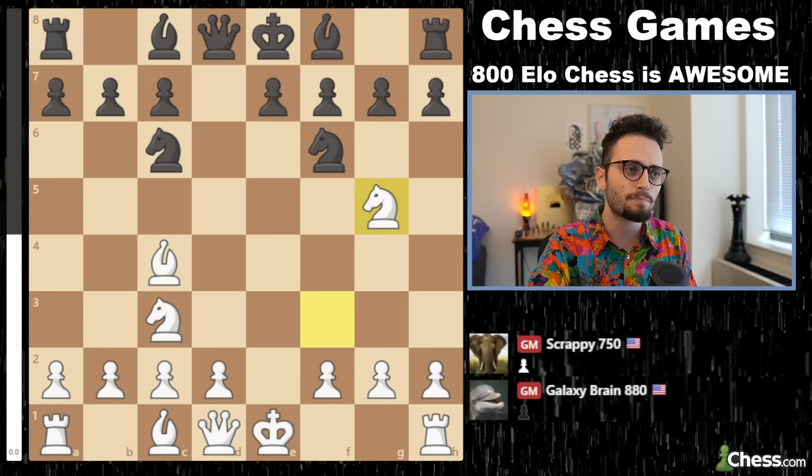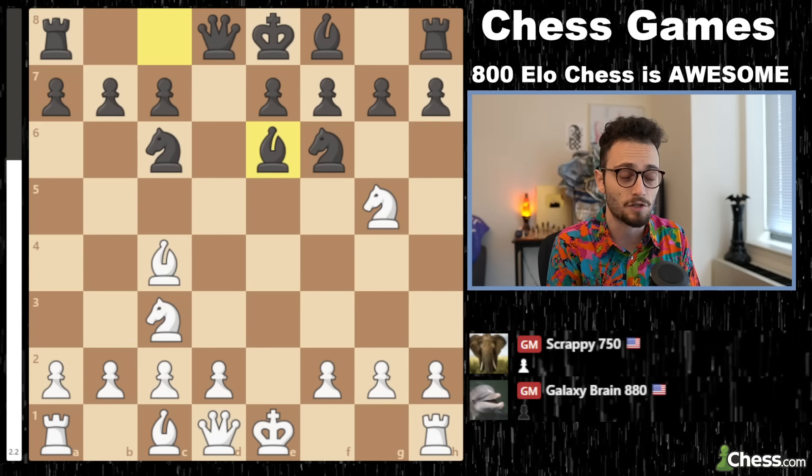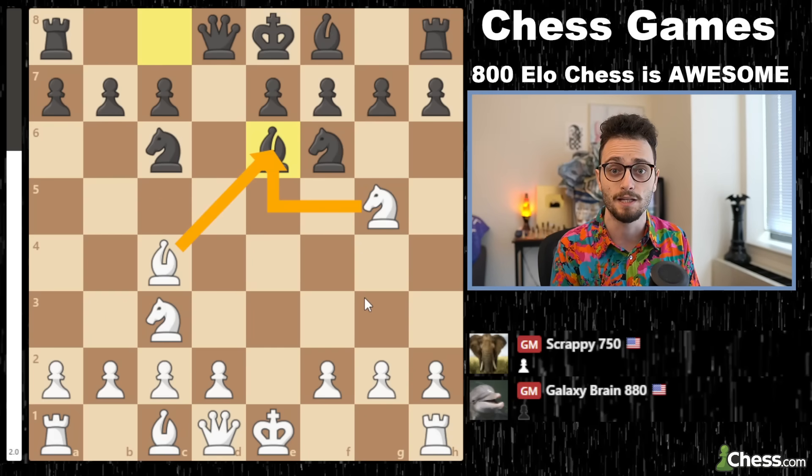Black plays the move bishop e6, which is just a terrible move — not a good move at all — because there are two attackers on that square. Black said, rather than block my bishop in, I'm just going to kill it. It just deserves to die a very painful death. Bishop to e6 is just no good.